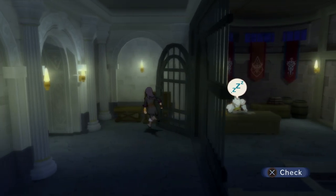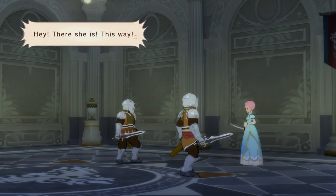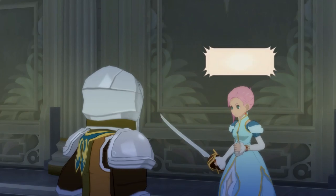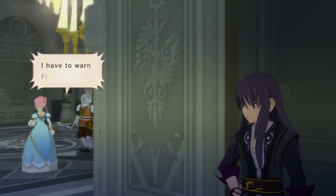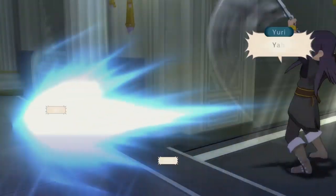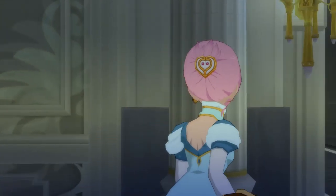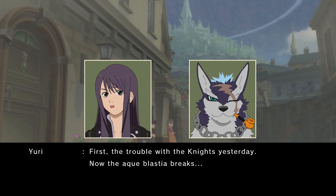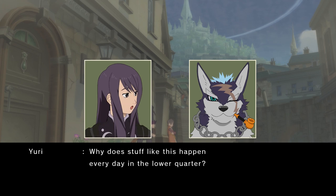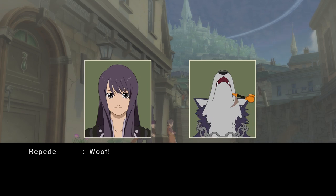That is quickly dealt with as a man in the next cell hands you a key as he is being escorted out. While escaping the castle, Yuri runs into a young woman named Estelle, who is looking for Flynn to warn him about something. She doesn't really let you know what that is, but you also know Flynn and wonder why she's looking for him. Long story short, you help her out, she helps you out, and you two escape together. Yuri realizes the Blastia thief has left town, and Estelle needs to leave to find Flynn, so the two of them along with Yuri's dog Rapide set off and the journey begins.